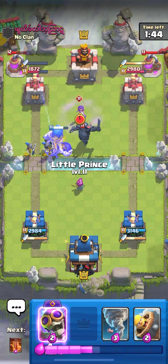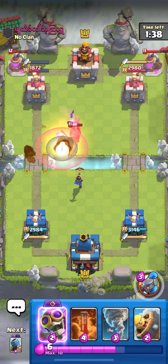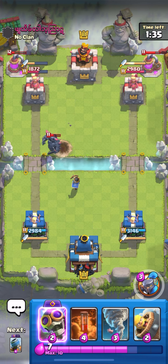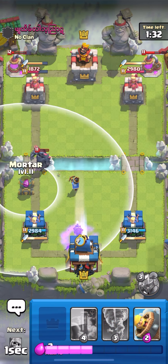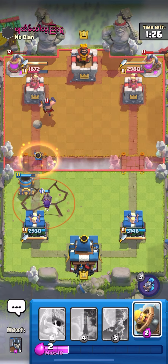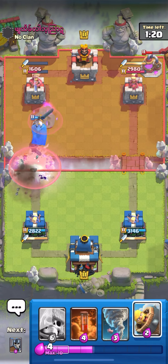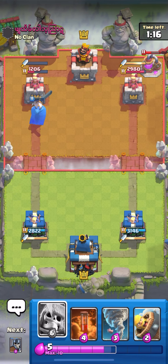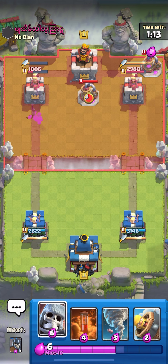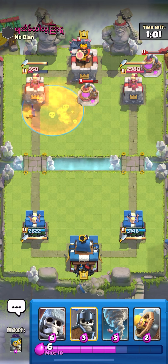I'm going to pressure with Guards and Tornado everything. He's playing Pekka — I'm going to snipe that Pekka with Little Prince. Hopefully the Giant Skeleton bomb kills his Evo Bomber. Little Prince is charged up, I'm going to pressure with Mortar. I'm going to ability here to kill the Executioner faster. He played Evo Zap so that's fine, but we're getting so much damage — we're up by so much. He's building up Elixir though, so I'm going to Poison when I'm at full Elixir.